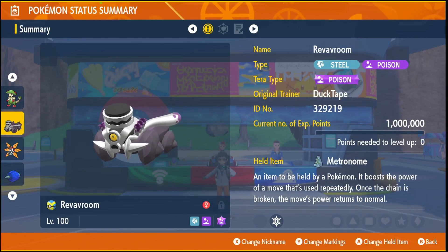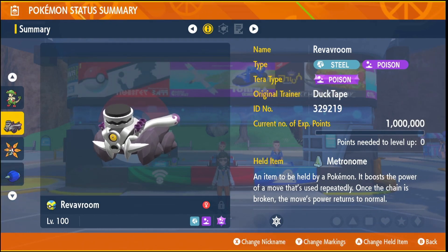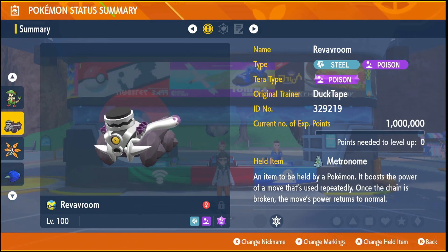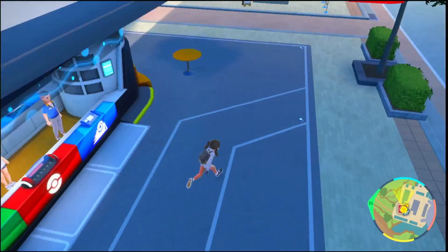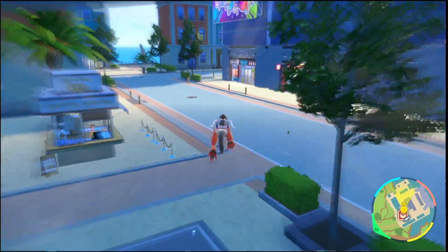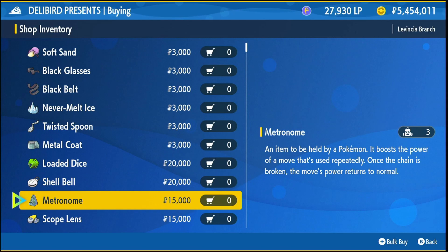The physical attacker is going to be Revivroom. You're going to have the item Metronome on both the physical and special attacker. If you fly to Lavintia North, get on your mount and head over to the Deli Bird shop — there'll be Metronomes for 15,000 each, so you want to buy two of those.